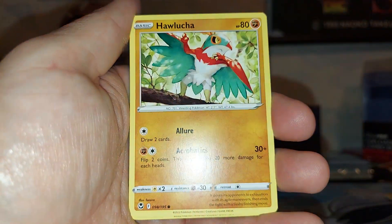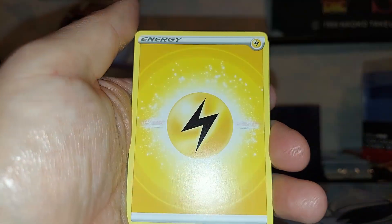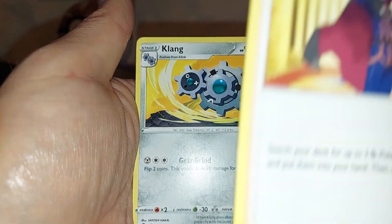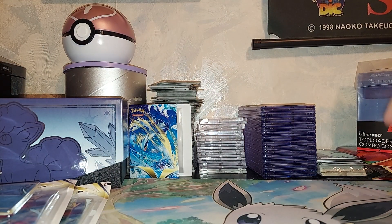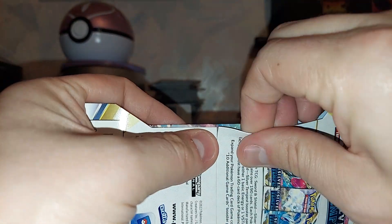Sandygast, Relicanth, Hawlucha, Rufflet, Electric Energy, Topaax, Lance, Clang, Snorunt, and Braviary. I'm going to have to put these in a pile because I'm going to have a lot. The next pack art is another Regi — Regi-Drago.